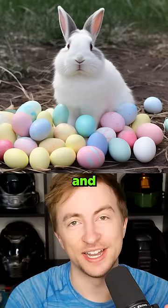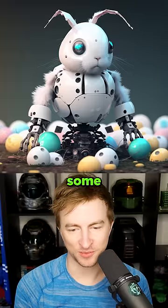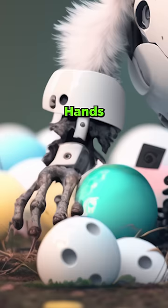It's Easter, so I took this Easter bunny and used an AI to merge it with this robot. This thing's pretty cool. I like that it's on some weird spring legs. Hands? Cursed. They're like half sticks, half bone.